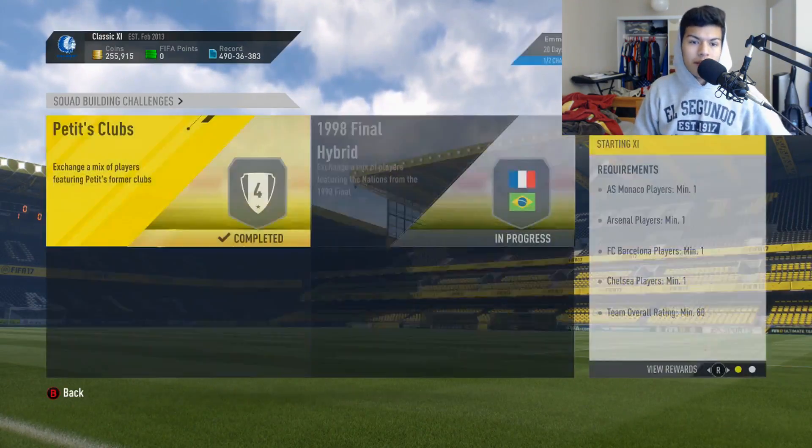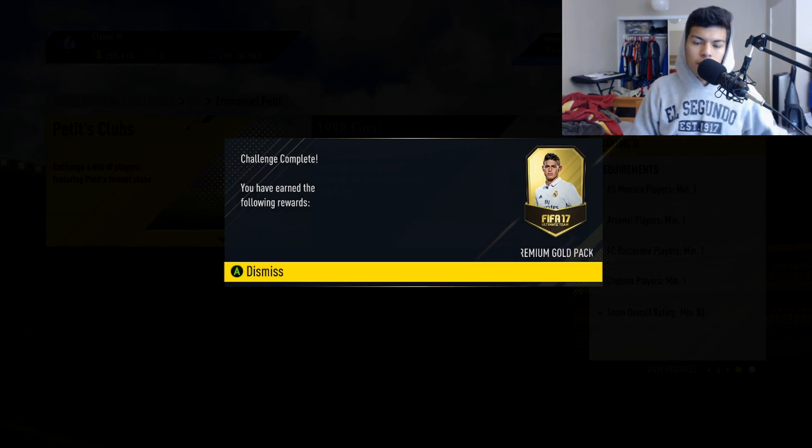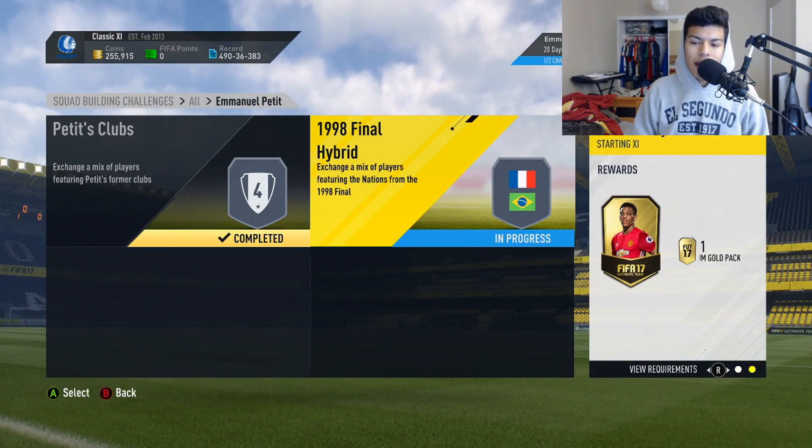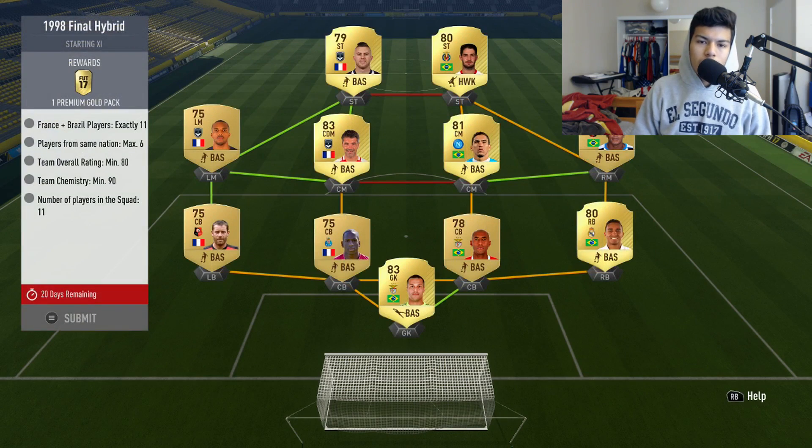One Monaco, Arsenal, Barcelona, Chelsea — 80 rated and 90 chemistry. Very easy, very nice. We submit that team and get a premium gold pack back, which isn't too shabby. For this one we also get a premium gold pack — not too bad at all.